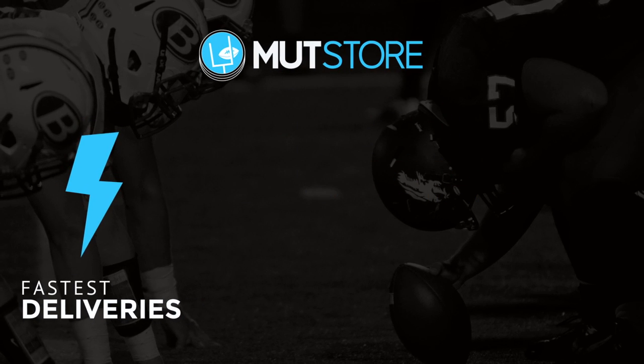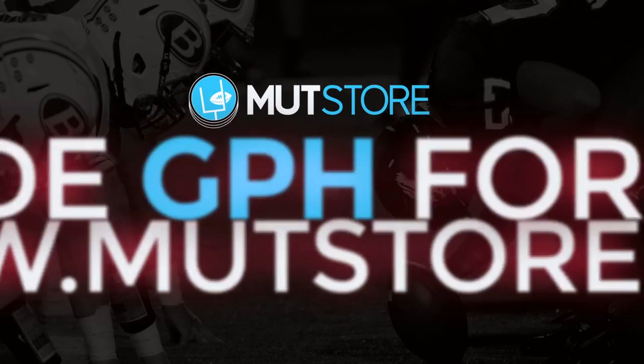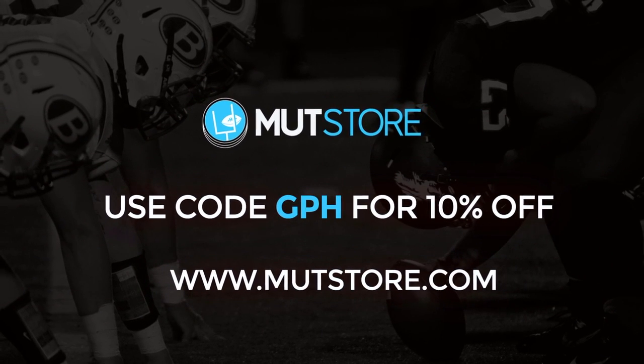Tired of pulling so many packs and getting nothing you wanted? Check out MuttStore.com for cheap and reliable Madden 17 coins and use promo code GPH for 10% discount off your order and get the player you wanted.